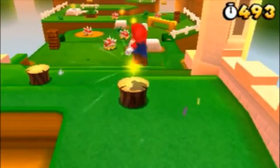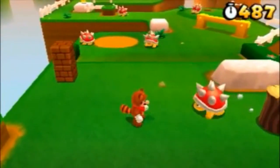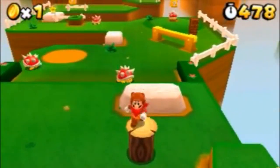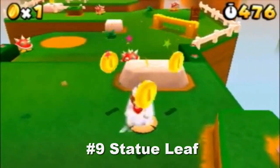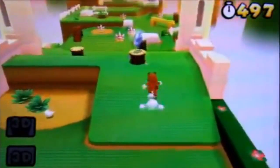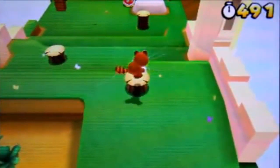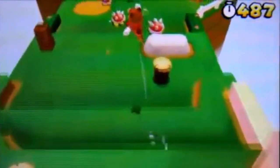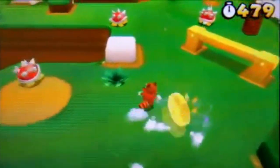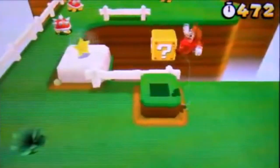Number 9: remember Super Mario 3D Land had the Tanuki leaf, and that power-up came to Mario Kart 7. Well, what about bringing back the Statue Leaf — the one that turns you into a statue? But instead of being an item that helps you, it could be a hazard. You could put the Statue Leaf on the ground, and when somebody hits it, they turn into a statue and can't move for a couple seconds before turning back to normal. The effect could last as long as getting hit by an icicle in Sherbet Land for GameCube. Just a thought.